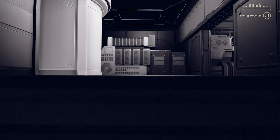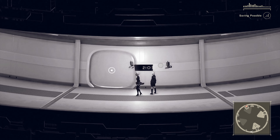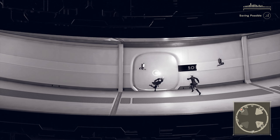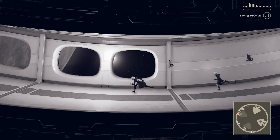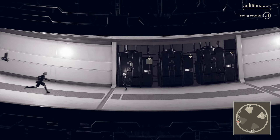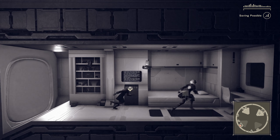Let's keep on going this way. What is that? 21-0, I guess? Well, there's nothing in 21-0's little apartment. 5-0. Hello, 5-0. Hey, have you been using your recovery items? Everyone on the R&D team is really proud of them. You can even buy them from terminals in your quarters — give them a try. I think I have been using them since I used like 20 of them in the intro. Oh, here's another saving point. I'll save again. Let's go into 9S's room. There is absolutely nothing in here.